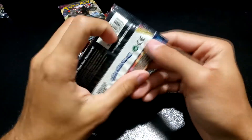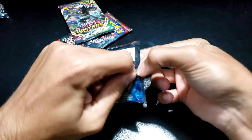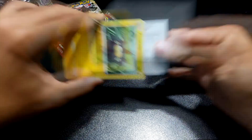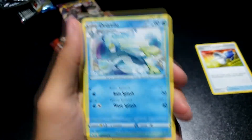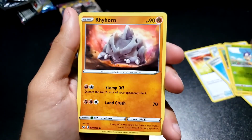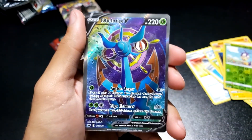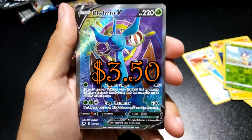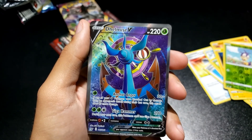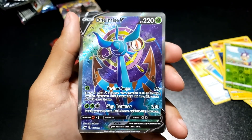Next up is Sword and Shield Base — again, the first time around I didn't get anything. Let's see if our luck changes. We have a Pokemon Catcher, a Drizzile, an Evolution Incense — I think that's worth something, even as an uncommon — a Qwilfish, a Blipbug, a Rhyhorn, a Mawile, a Chinchou, a reverse Blipbug, and then — ooh, yeah! We've got a V card. Not a V that I'm really looking out for, but sure, I'll take anything I can get. Thanks for the crumbs there.